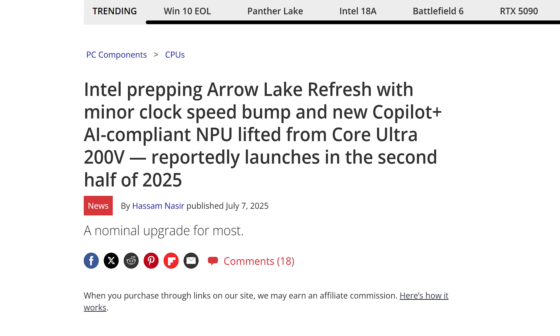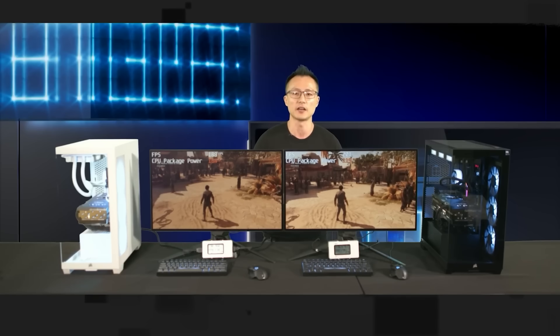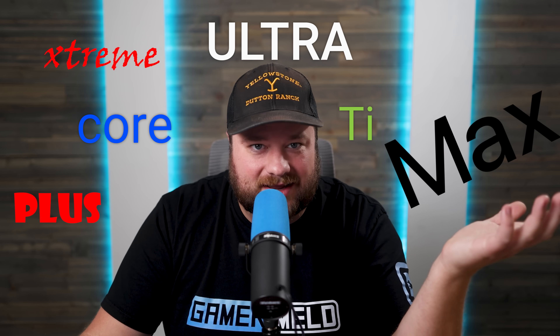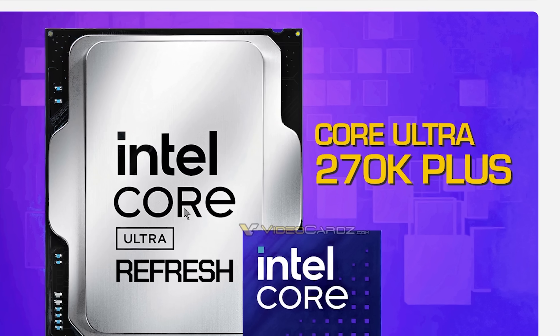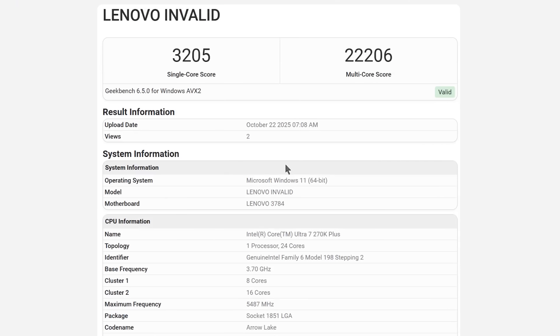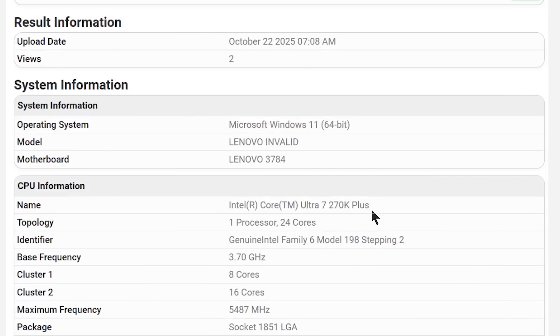We've been hearing about Intel potentially launching an Aero Lake refresh for a while, which is already disappointing enough, but now they're giving us an annoying naming scheme: Core Ultra Plus. The Core Ultra 7 270K Plus was spotted in a Geekbench benchmark.